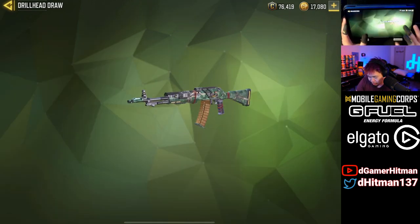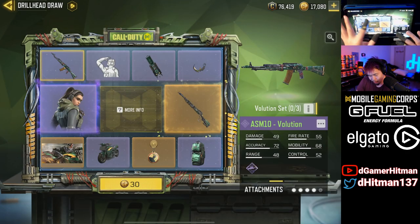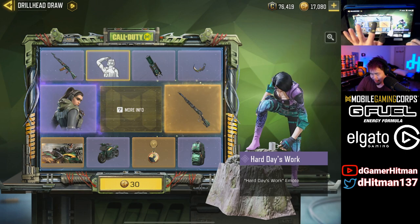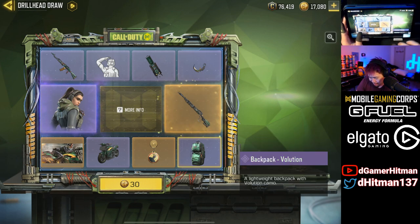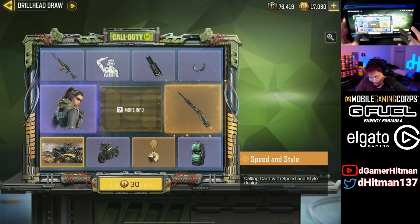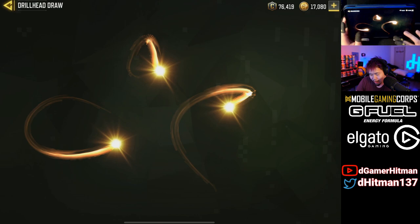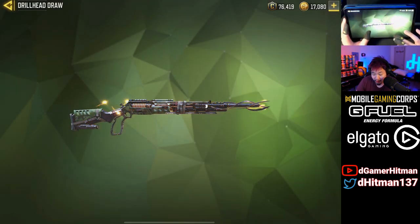We have the ASM10 Volution — kind of nice. We have the emote Hard Day's Work, that's kind of cool. We have the trip mine, the karambit, we also have a sick backpack honestly, and we have the target practice, really nice and clean. We got the banner, we have the motorcycle, and we have the MK2 Helix.